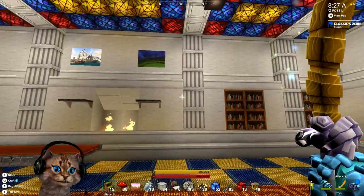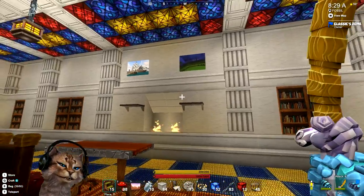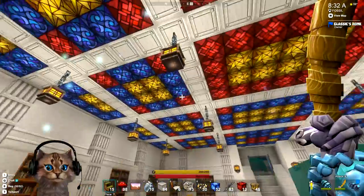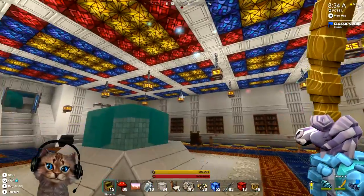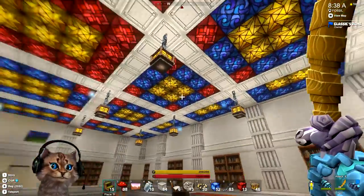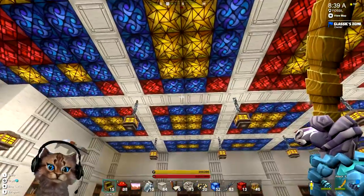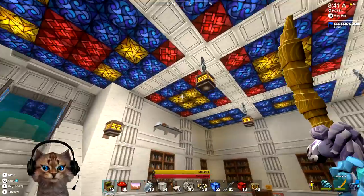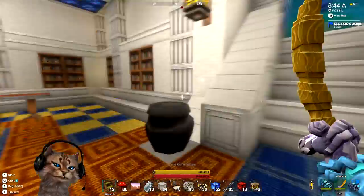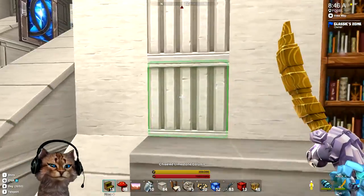For today what I was thinking we should do is work on the basement area — let's make that our treasure hold, our storage area. This area is looking pretty good. The stained glass comes in bright, makes it look like it's daylight in here, which I think is awesome. We've got some lights — reading lights too. So let's go grab some stuff.